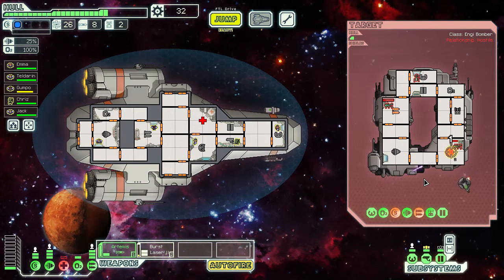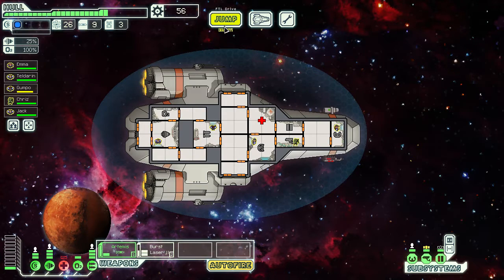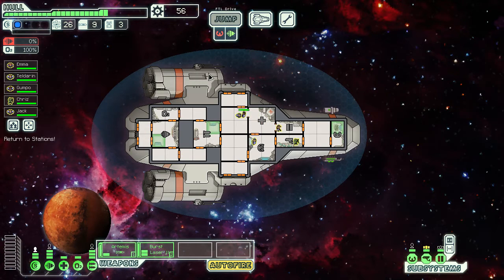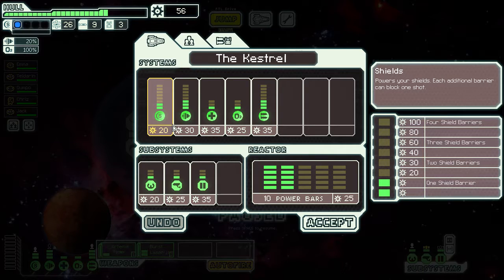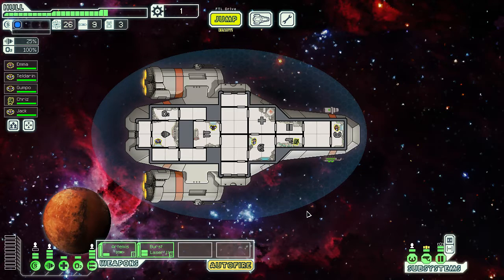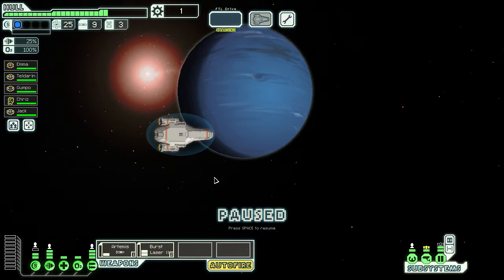It looks like we got a free shot off just by waiting for that drone part to run out. Now let's send three people to repair. We can return everyone to their spots. Let's grab blast doors — now we don't have to have someone manned on the doors to keep people from running through. I really need to remember to check the map before I spend all my scrap.